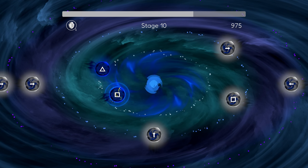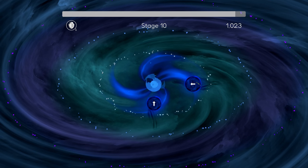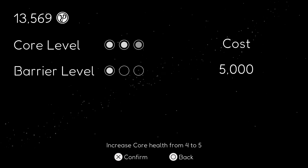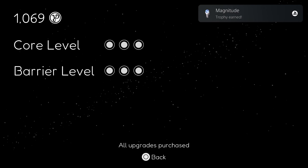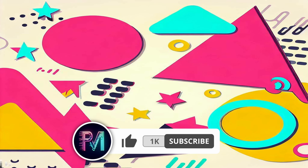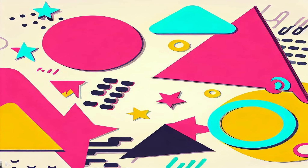Worst case scenario, you go slightly longer, but I think anything under 15 minutes is a pretty good time for this Platinum. Alright, that'll do it for me everybody — super simple, easy, cheap, fast Platinum today. If you enjoyed today's video, be sure to leave a like, comment down below what number Platinum this was for you, and subscribe to the channel for more trophy hunting content. This is number 1100 for me. We'll see you next time.